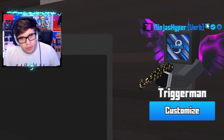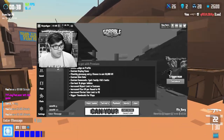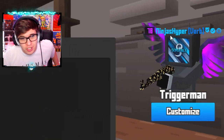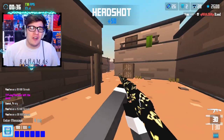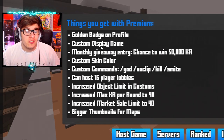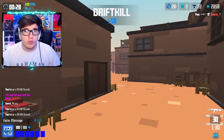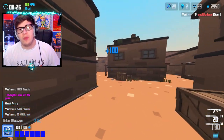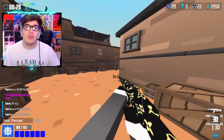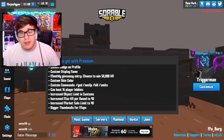With Premium you get a golden badge on your profile. It doesn't really look golden because of my custom CSS, but I now have two checkmarks — so I'm double verified. Next, you can customize your display name. To be clear, this doesn't change your actual account name — this account is still Sorable on the leaderboards — but my display name in-game is now Ninjas Hyper. Everyone else will see your display name, but on the leaderboards it'll still be your original Krunker name. Once Premium runs out, your name will go back to normal.